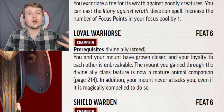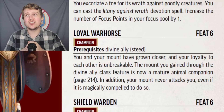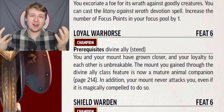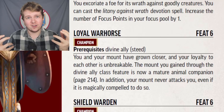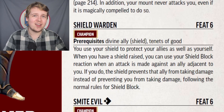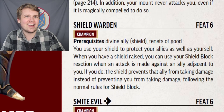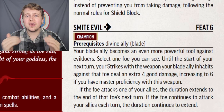Loyal Warhorse matures your animal companion if you took the divine ally steed, which is really, really good because maturing an animal companion makes them so much stronger. Shield Warden lets you use shield block on an adjacent ally to reduce the damage they take so long as your shield was raised. It's fine, I guess.